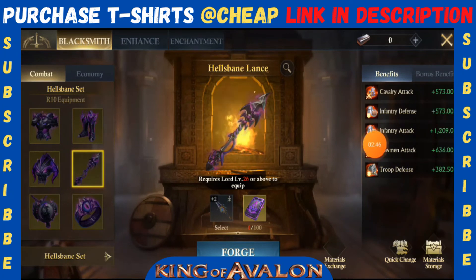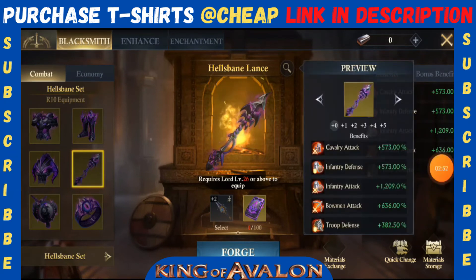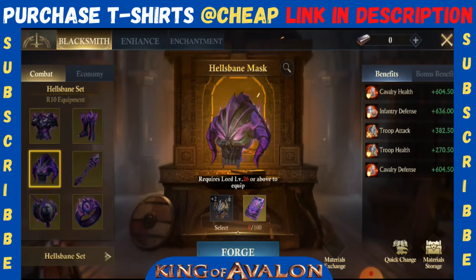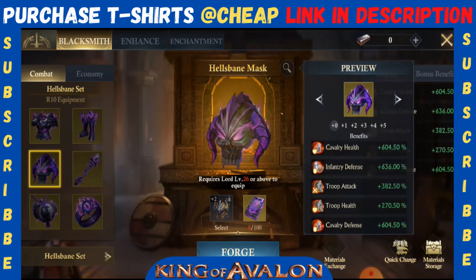We are not going to repeat every stat — you can see it on screen. Let's check the stats for different levels. If we go to level five, the stats of these equipments are monsters. Medium level spenders cannot compete with players who have even level zero of this equipment, because these equipments are giving insane stats — and this is just for the equipment itself, not including enchantment or other upgrades.